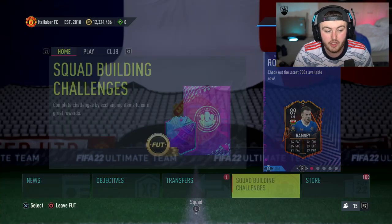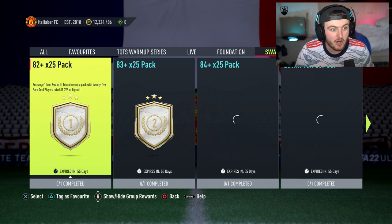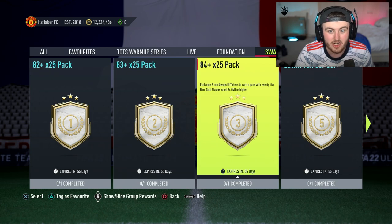The actual options you can get for Iconswaps 3 are insane. For one token, an 82 plus times 25 — that is quite good, just for one token. Two tokens for the 83 plus, three tokens for an 84 plus times 25. I'm pretty sure we've never seen one of these before — three tokens for an 84 plus times 25.